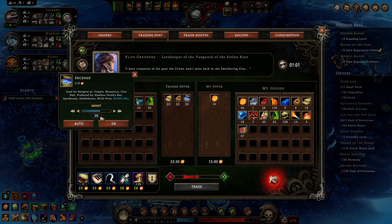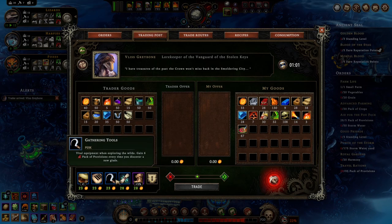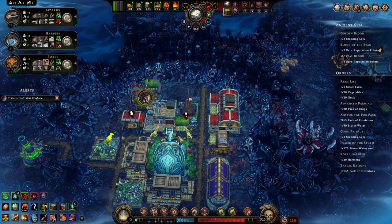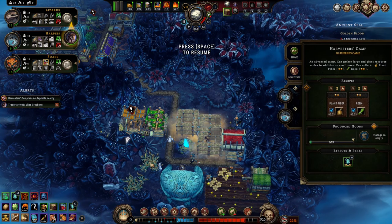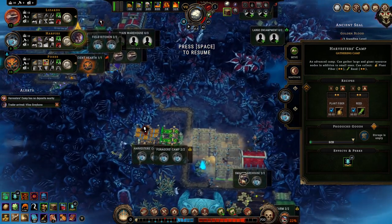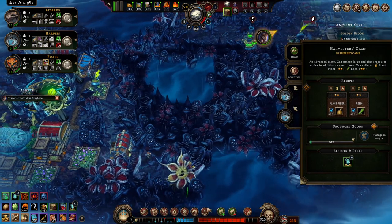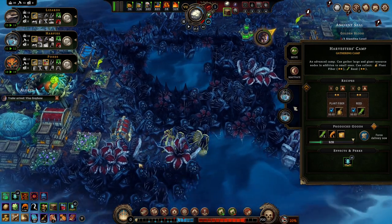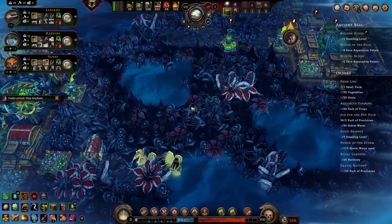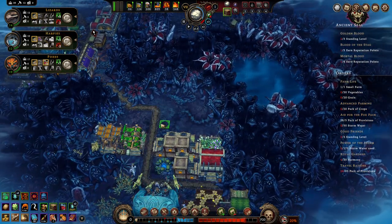I'd like to bring 30 incense — perfect. Let's get some packs of provisions, let's start getting those. It is not actually urgent that I get a glade open, but it is urgent because I'm gonna lose the game soon.